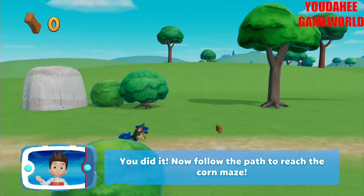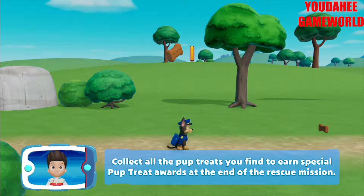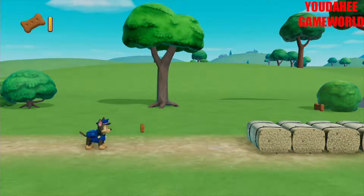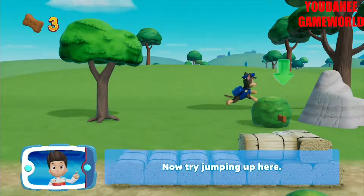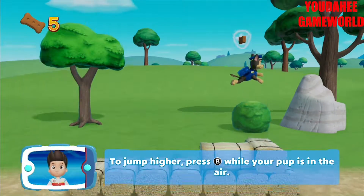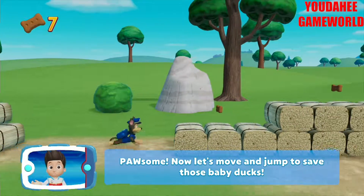We did it. Now follow the path to reach. You collected a pup treat. Collect all the pup treats you find to earn special pup treat awards at the end of the rescue mission. Now try great jumping. To jump higher, press the B button while your pup is in the air. Awesome. Now let's move and jump to save those baby ducks.